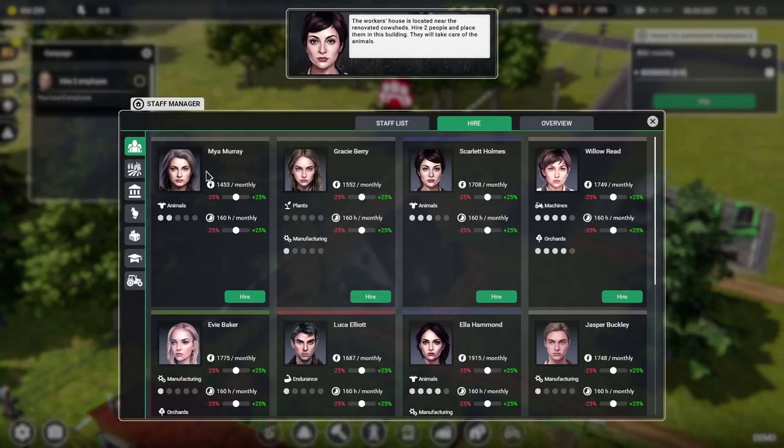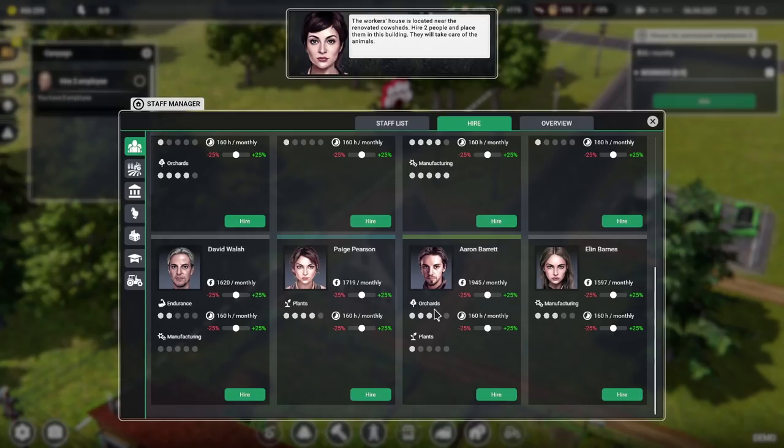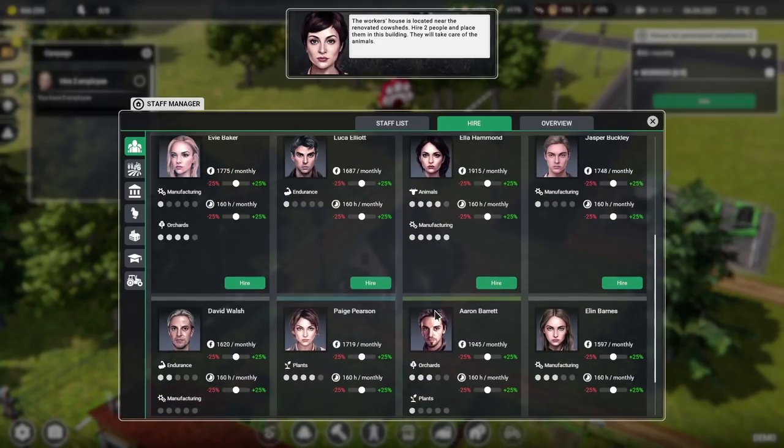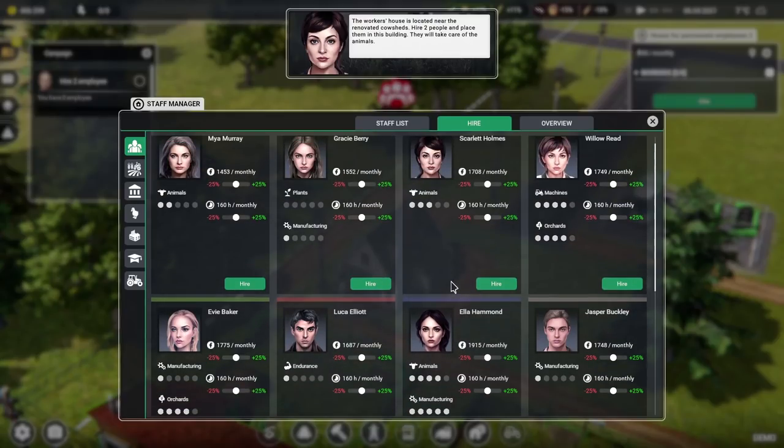The workers have proper faces now! They had faces before in Farm Manager 2018 but look at that. They've got stats — so you're pretty good at animals. Is there anybody else very good at animals? Oh you're really good at animals and wonderful at manufacturing as well. Who's going to be really good at looking after animals if that's going to be their job? We need two people.